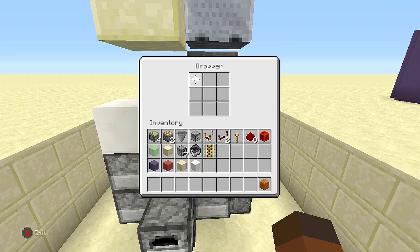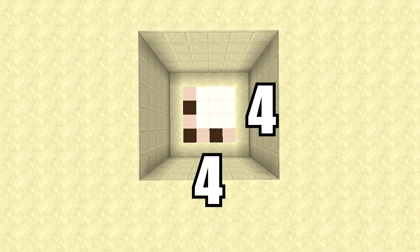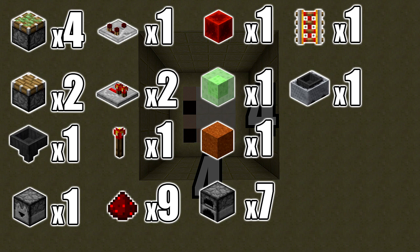Let's start building. For this build you're going to need a four by four spacing and dig down five. The resources you need are: four sticky pistons, two normal pistons, one hopper, one dropper, one redstone comparator, two redstone repeaters, one redstone torch, nine redstone, and one block of redstone.